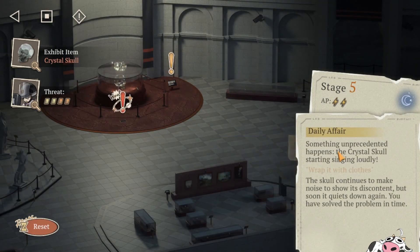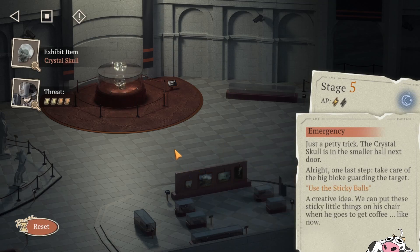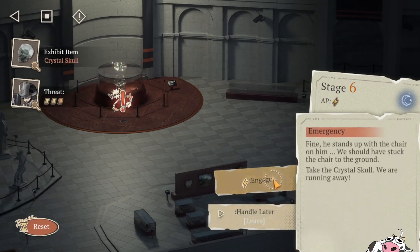For this one, wrap it with clothes. You always get the same events at this point, not really much randomised options. Then use these sticky balls here — the other one gives you a minus rating, so do not pick the other one. And then that is the last enemy, let us engage.